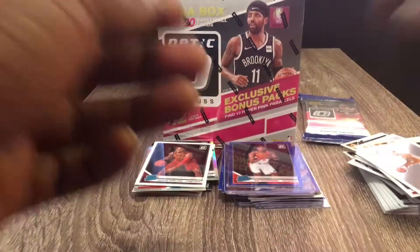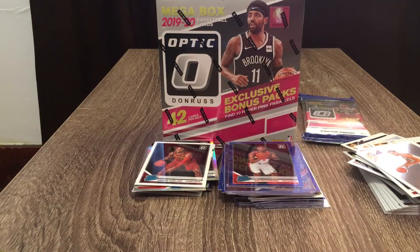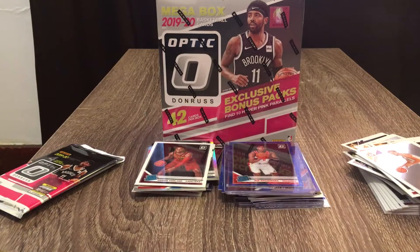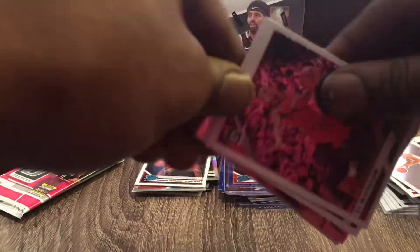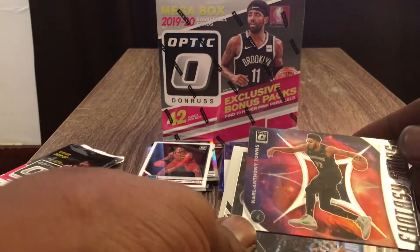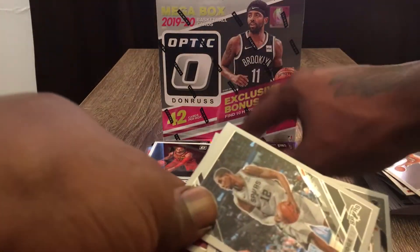As you guys can see, I take care of these cards. So next pack — and this is actually our last hanger pack, hopefully we can get some Zion. We got a Carl Anthony Towns Fantasy Stars insert.